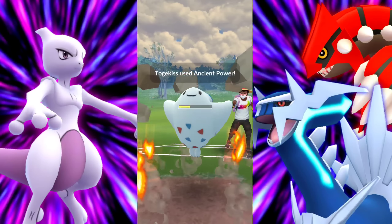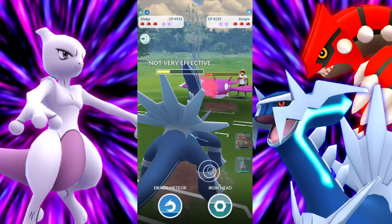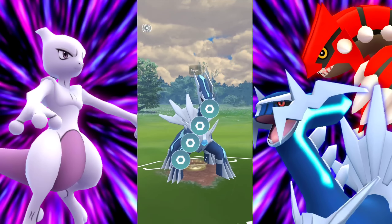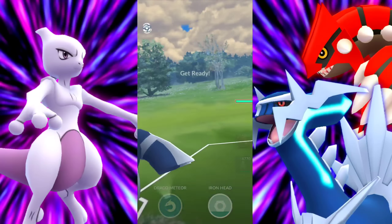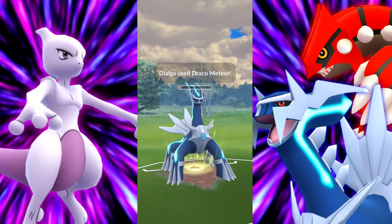We swap into our Dialga which is going to love this matchup. Since they're throwing so early that's not going to give any shadow of a doubt — we don't need to shield up. We already know they're going to go straight for the Surf, so we're farming down. Low health, it doesn't matter — this is all we needed, win that matchup, get rid of them, and we're going to be going for the Iron Head. They bring in their Giratina. We get off the Iron Head and then go for the Draco.